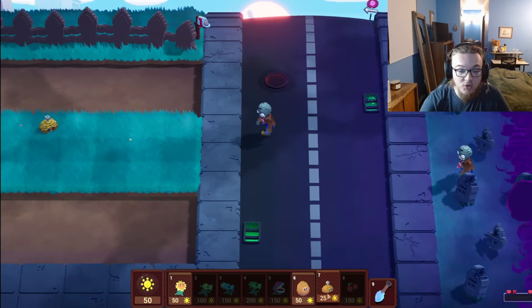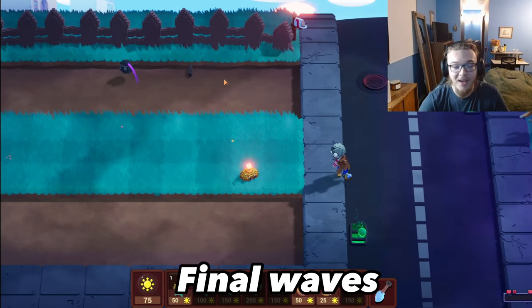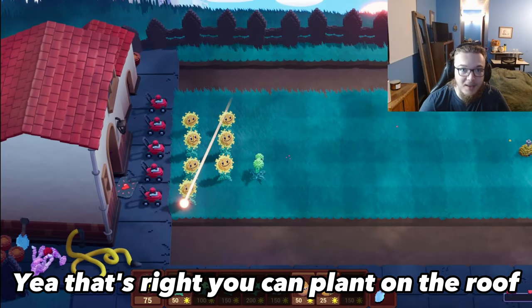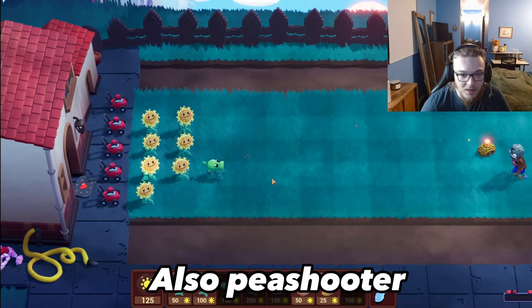This mission will be hard, especially when we get to the final waves. We should probably handle this huge wave of undead. You can plant on the house — that's right, you can plant on the roof in stage one and stage two.